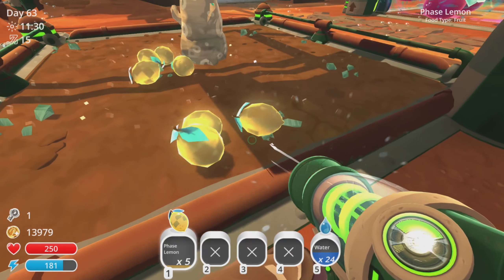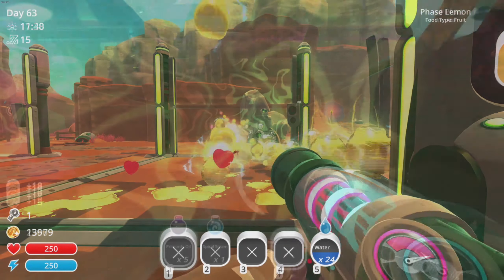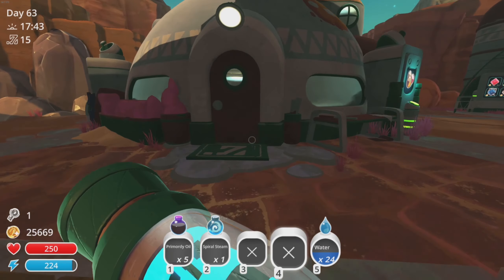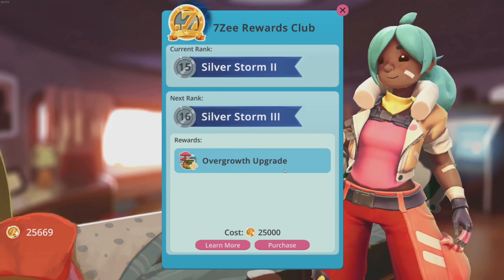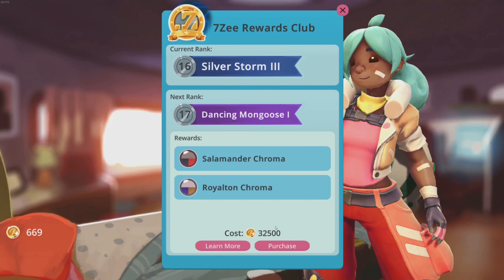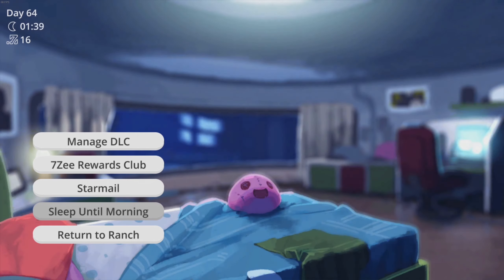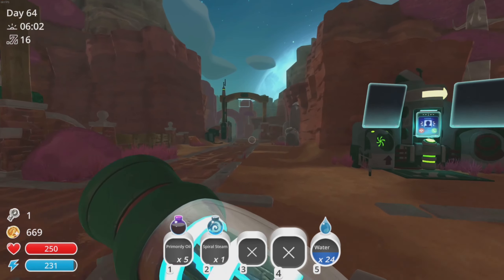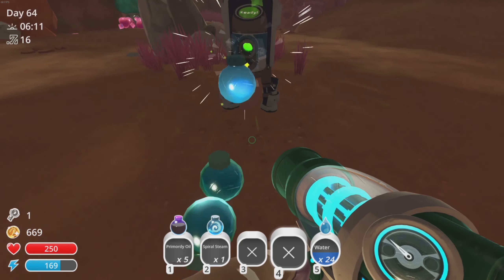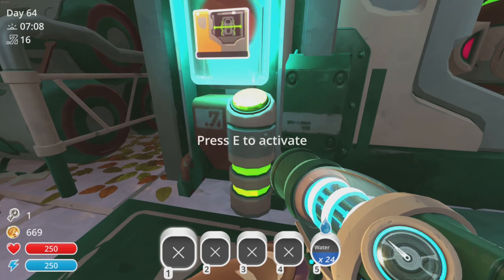In the meantime, I guess we'll just keep on feeding everybody and hopefully get some more money. While we've been waiting, I've been making a bunch of money and I think we have enough to purchase the next upgrade for the 7Z reward — we're gonna go ahead and do that. The next one is gonna be 32,500 — holy cow! Since it was already getting dark we're just gonna go ahead and sleep till morning, return to the ranch, and let's go check if that pump is done.